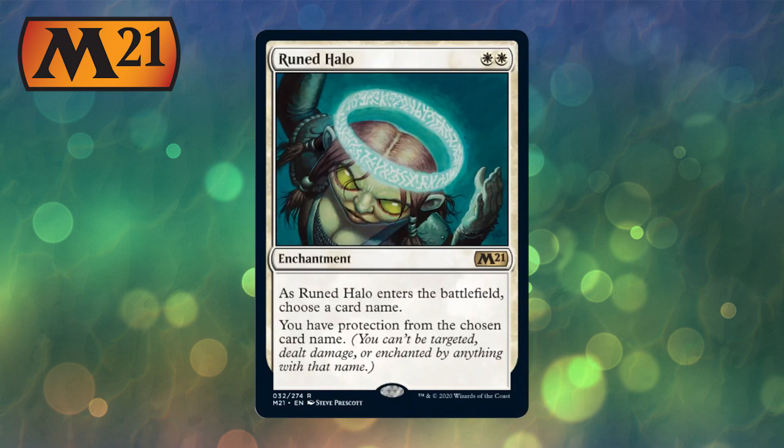Runed Halo is the next card on my list — double white enchantment. When it enters the battlefield, choose a card name. You have protection from the chosen card name. Turn 2 protection — control players will probably have this in the sideboard, but it's still going to see play. You can't be targeted, dealt damage, or enchanted by anything with that name. You could even name opponents' Thought Erasure or similar to give yourself protection. It is a sideboard card but control players are going to be playing it without a doubt.